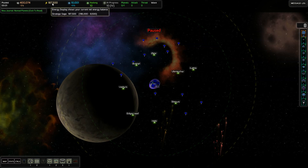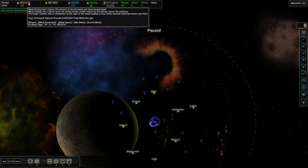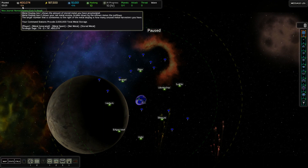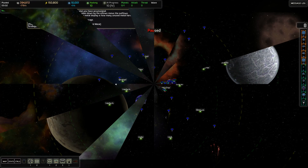Let's take a look at how much energy we actually have. We have 74 metal income. So once we blow through this, that's pretty much it. I've got to provide the best defense I can with that amount of metal.